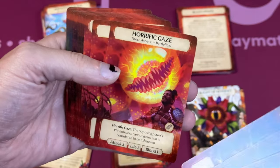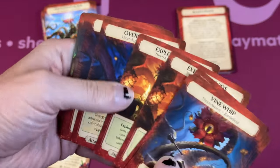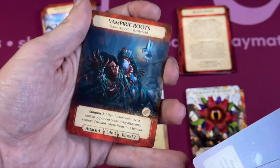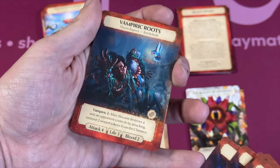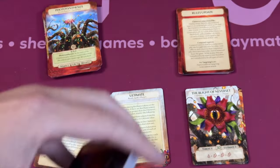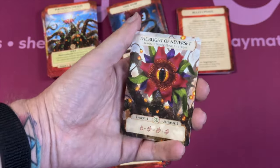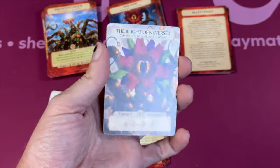There are things that can attack you — Sowing Strike can be pretty nasty when it comes out. The Vine and the Thorn aspect are a bit more attacky. I just love the artwork in Ashes — it's always been amazing and the theme really comes through. This Vampire Roots is a terrifying card: Attack 4, and after this unit destroys a unit, it actually heals the Chimera. So Neverset is all about putting different status effects on you, making your guys bleed, with all sorts of Thorn stuff — very plant-like gameplay.